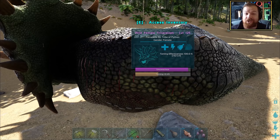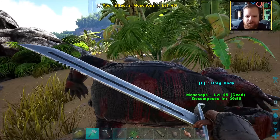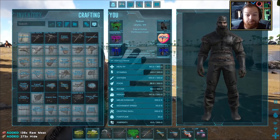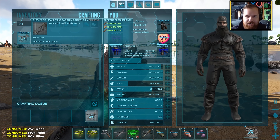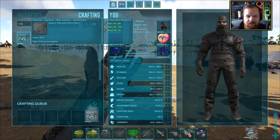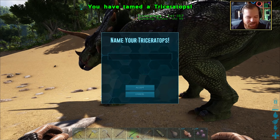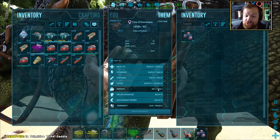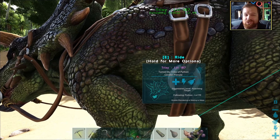Sorry there Moss Chops, I gotta get some hide so I can make a trike saddle. Moss Chops are brill for that. Now we should be able to make ourselves a trike saddle — one of the simplest saddles to make: fibre, hide, and wood. And that's it. There you go — Trixie the trike, and she has got 562 carry weight. Absolutely beautiful.